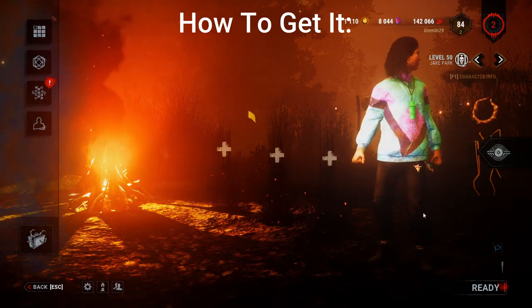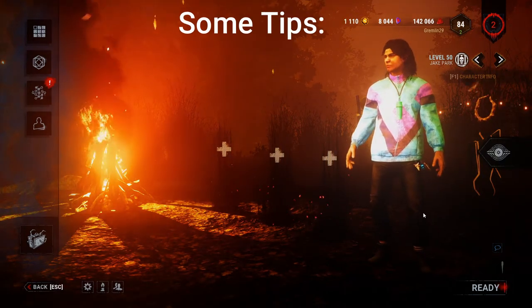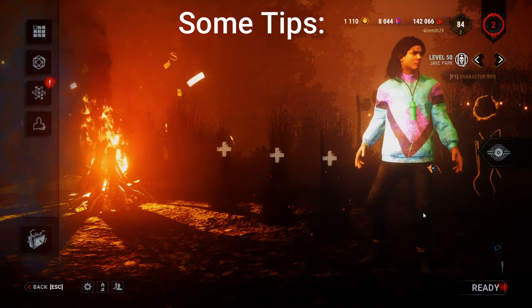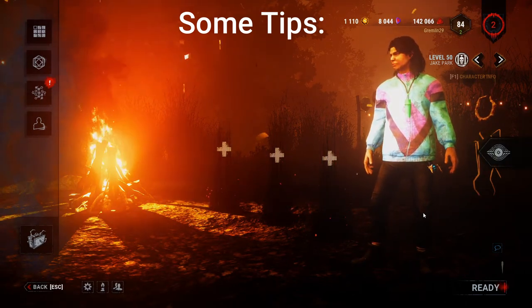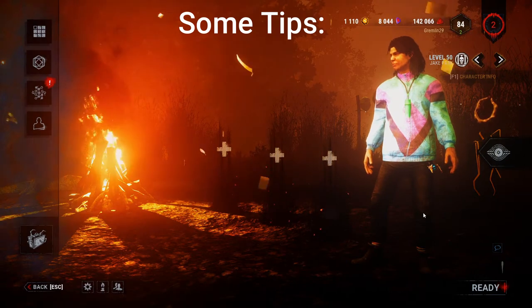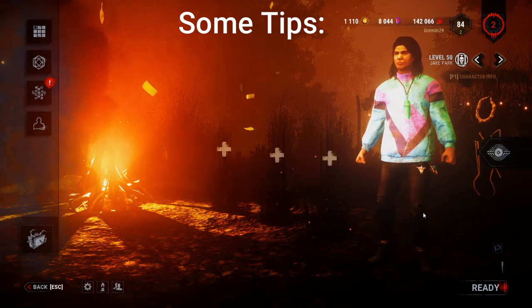For survivors, you actually have to interact with the pedestal and escape — that's pretty much how it works. My recommendation as a killer is to play a little bit so they don't gen rush you too hard, and also look around a little to increase your chances of finding the pedestal.